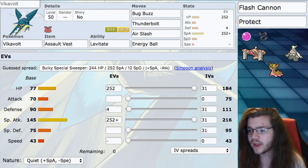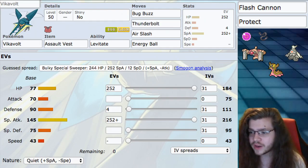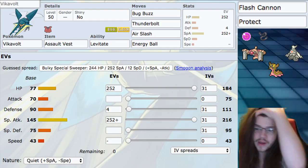Gastrodon is usually the better partner due to its ability storm drain, being able to absorb super effective water damage attacks. It also counters things like Rhyperior. More importantly, being water/ground means rock and fire — the two types super effective against Vikavolt — do essentially nothing to Gastrodon. You get to kill fire and rock threats with water and ground type attacks. It's also very slow, underspeeding even Rhyperior under trick room, giving you a much better matchup than Vikavolt alone would have.